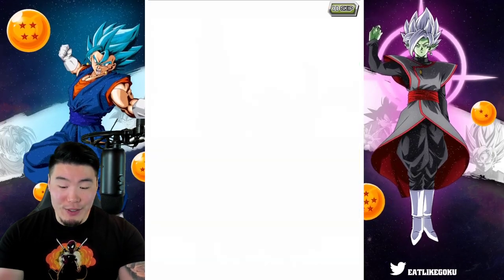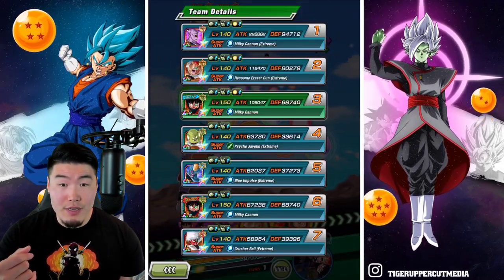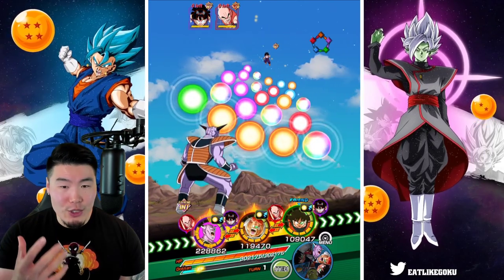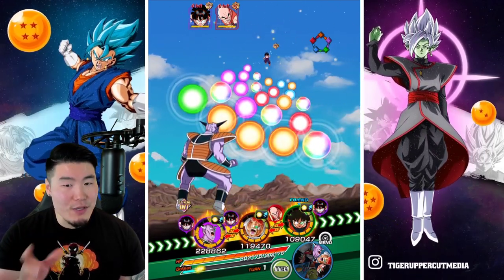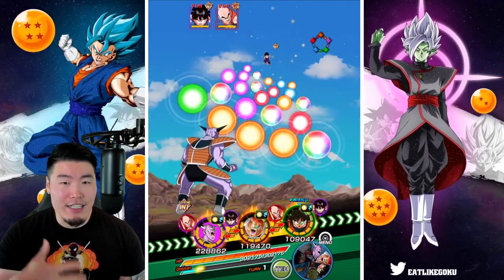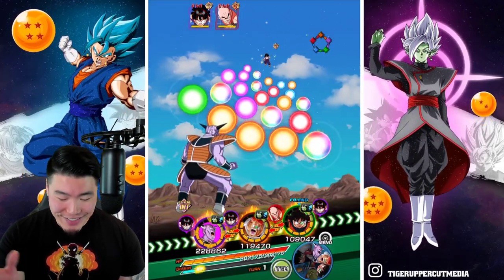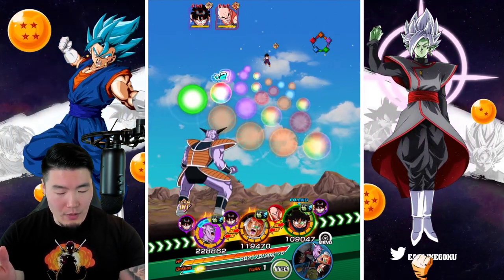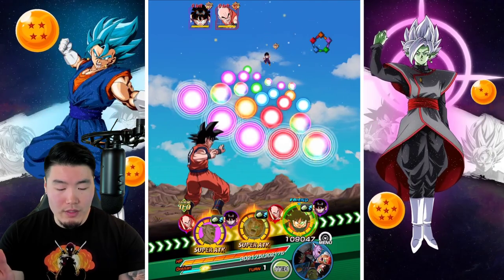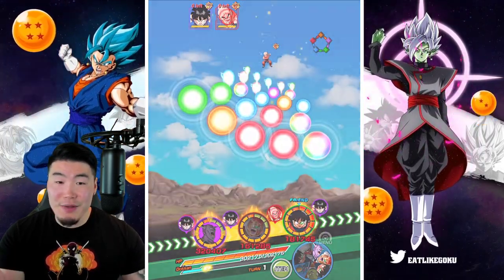Alright, so we got the new Ginyu Support Memory item there — 10% Attack and Defense for 2 turns, I believe. And we're starting with Captain Ginyu, Recoome, as well as the Ginyu Goku. Now Ginyu should have 50% damage reduction right now, so I'm not too worried about him. I am a little bit worried about Recoome in the middle though, just in case we get supered by Krillin, because he hasn't had a chance to build up yet. But I think I'll just leave the rotation as is. Hopefully we don't die on the first turn. Let's give a couple of orbs to Ginyu.